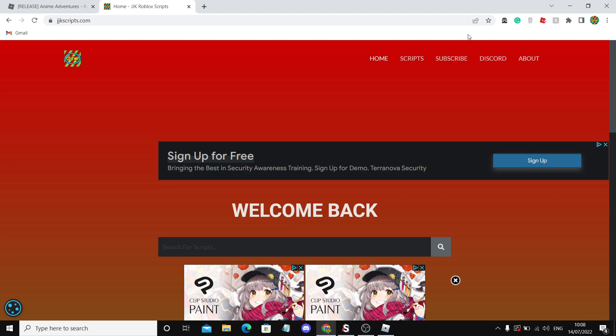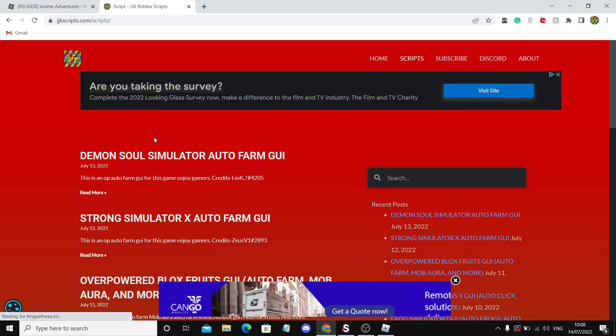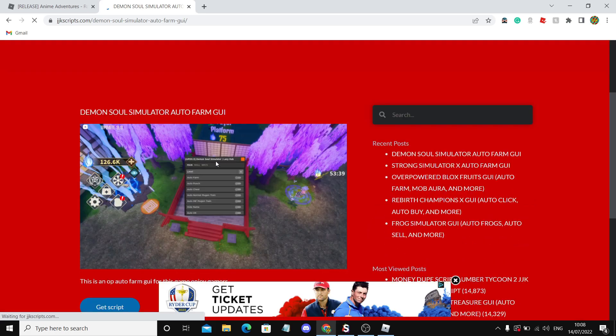You should also bookmark this site to come back for daily scripts. Now all you want to do is click the Scripts tab and close any popads that may pop up. On the scripts tab, the Anime Adventures auto farm script should be first, but once the video is uploaded it'll be at the top. Let's click on Demon Soul which is the video I did yesterday and click off any of the popads. There it is, it should start loading.